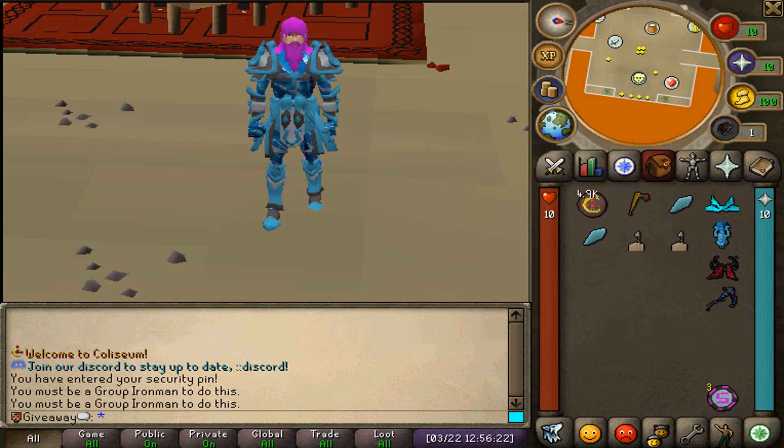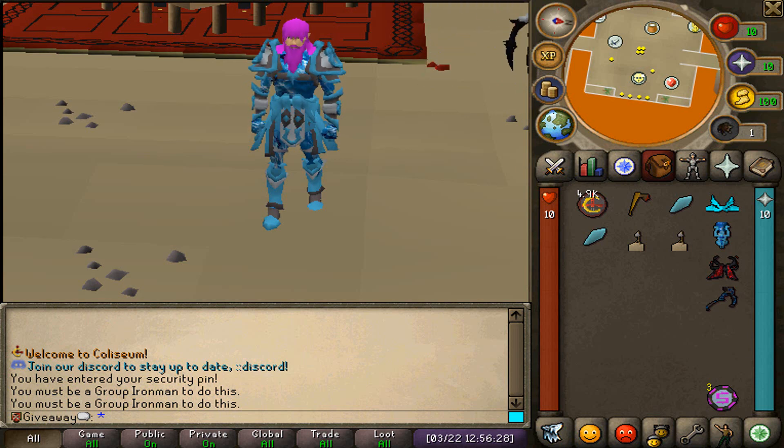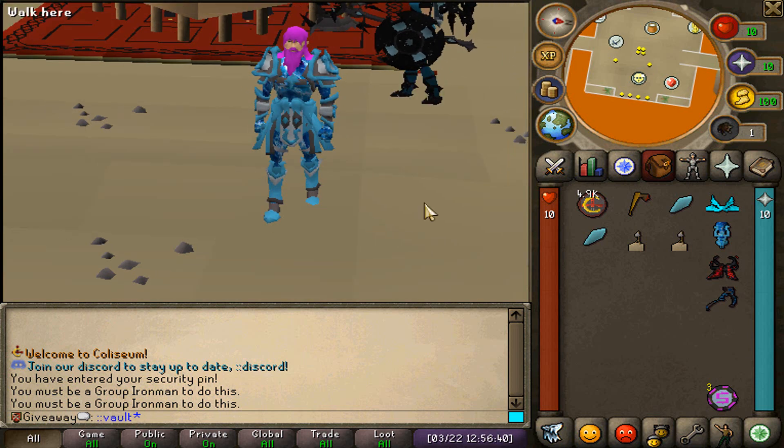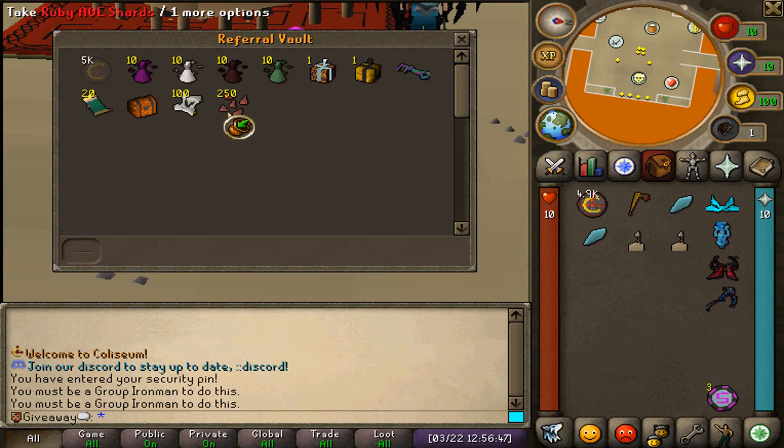Colosseum RSPS is going to be releasing March 24th, which is going to be Friday at 1pm CST. Upon joining Colosseum on the release, make sure to type in ::vault in-game. Then you can use my referral code Merck, and that will open up the vault for you guys.